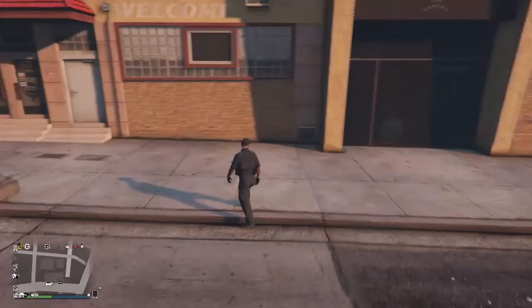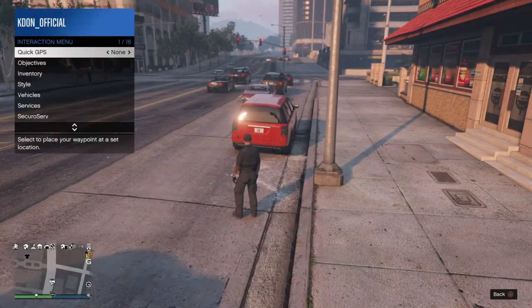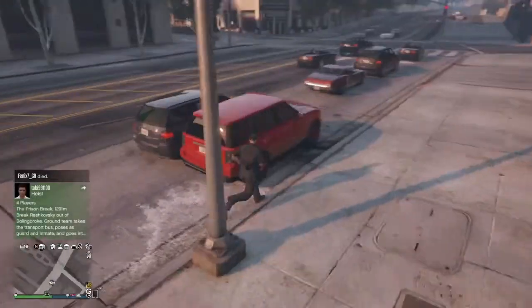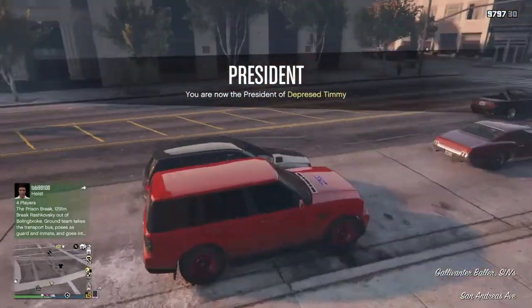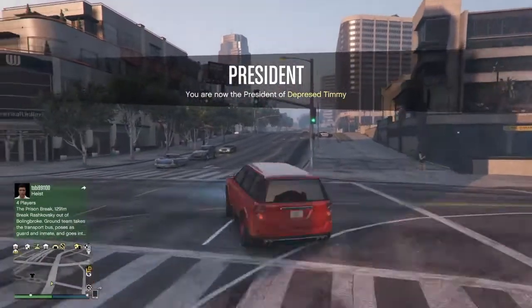Yo guys, what's going on? It's your boy Epicator and in today's video, this is the workaround for the property glitch so you can get 1.5 million every 1 or 2 minutes depending on how quick you are. Make sure to drop a like, subscribe for post notifications because it helps me out so much, share the video, and follow my Twitter and Instagram — they'll be in the comment section and description.